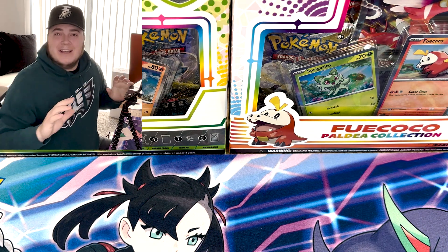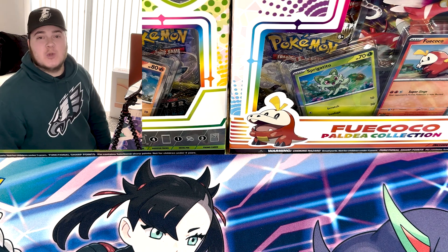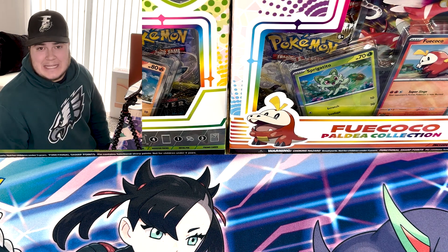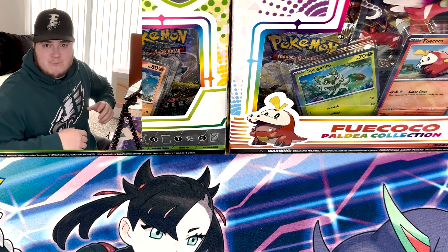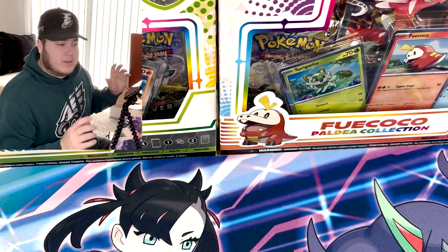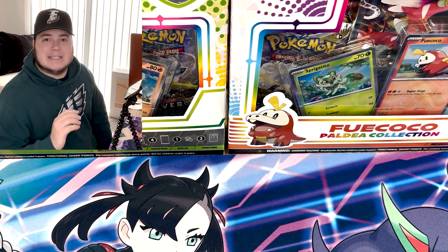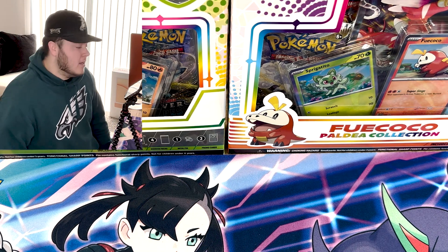Yo, what's up guys? Welcome back to BK Pokemon Cards. Thanks so much for tuning in. Today we're going to do something fun. I've got two different Crown Zenith ETBs and we're going to see if some ETBs have better pull rates than others. So we're going to go back and forth and battle it out, one ETB versus the other, and see which one has better pull rates or if they're the exact same.